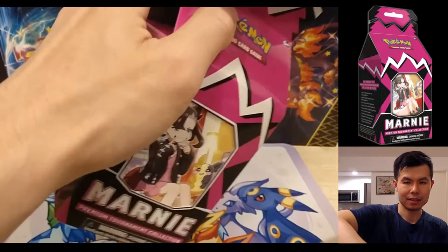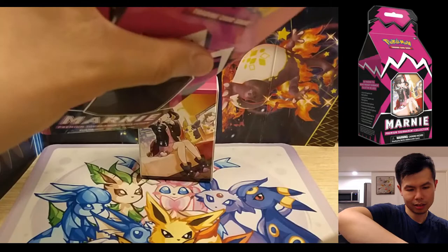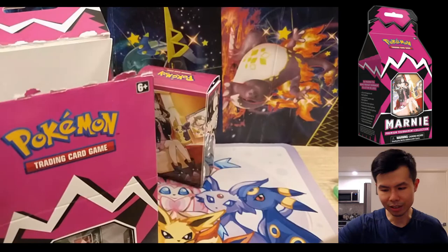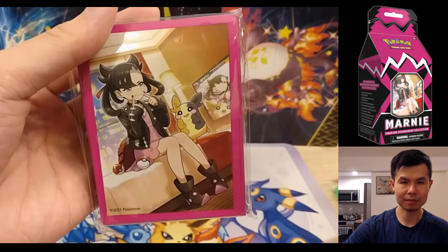So in this milk carton, what do we have? We have a deck box featuring Marnie, some markers, some pink dice, a coin featuring Marnie, and a set of sleeves featuring Marnie.